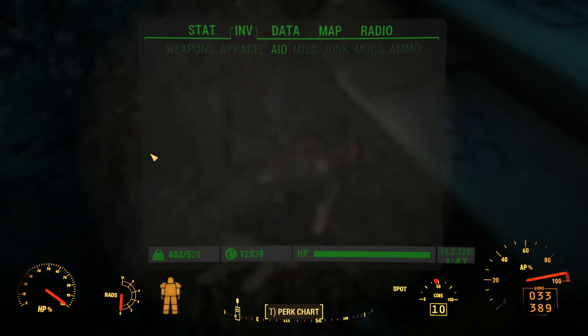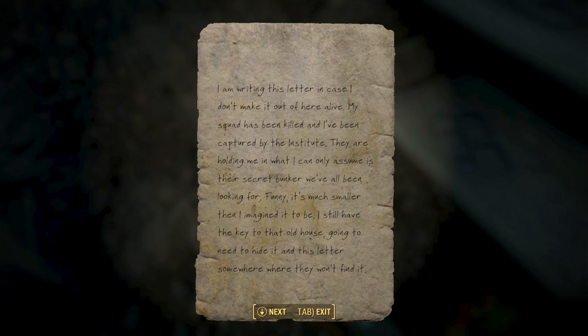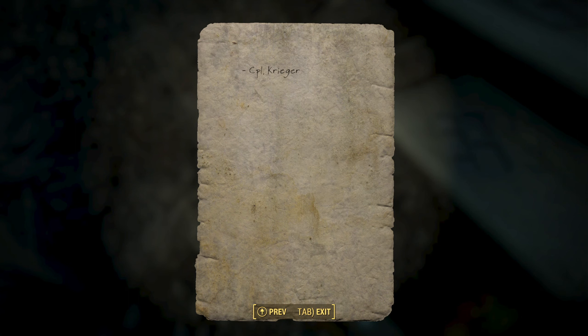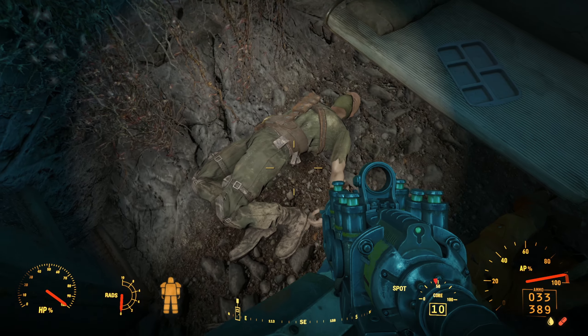Concealed note — let's get a little bit of a glimpse on what's going on here. 'I'm writing this letter in case I don't make it out of here alive. My squad has been killed and I've been captured by the Institute. They're holding me in what I can only assume is a secret bunker — we've been looking for it. Funny, it's much smaller than I imagined it to be. I still have a key to that old hatch — going to need to hide it and this letter somewhere where they won't find it.'